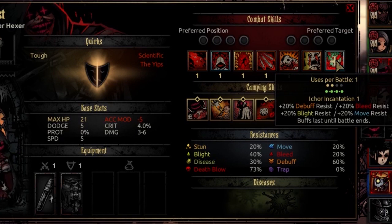The final ability is Ichor Incantation. This is usable once per battle, from rank 3 or 4, and targets your entire party. This is going to buff your entire party for the duration of the battle: plus 20% debuff, bleed, blight, and move resistance. This is not bad, especially in Endless Mode. The fact that it lasts all battle means the longer the battle, the more worthwhile taking your turn doing this becomes. It's also good for boss fights if you think you're in for a particularly long fight, or if you're fishing for specific status effects from enemies.